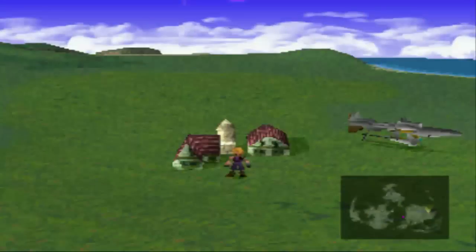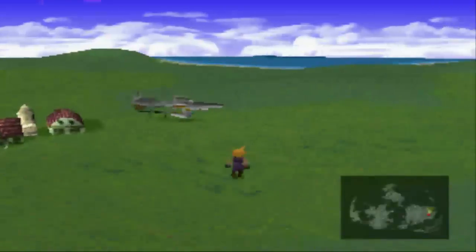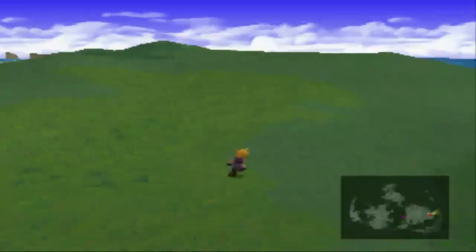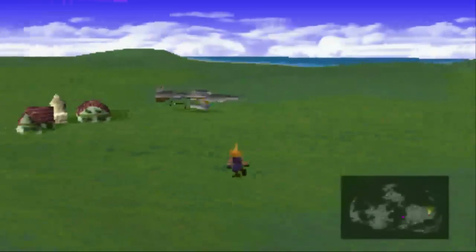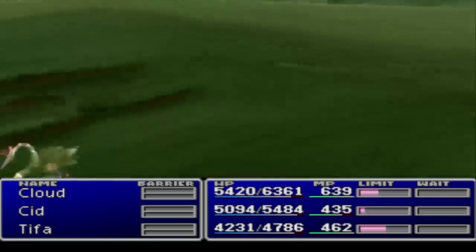Before these Chocobos can be bred, they need to mature, and this game tends to measure lengths of time by random battles. I tend to chill out and just run around outside the Chocobo Ranch with an enemy lore materia on, get into about 15 battles, and then they're usually ready to go. You can really mature your Chocobos before or after you race them — for some reason, although you can't breed Chocobos right after they're born, you can race them. So whenever you're ready, feed them about 30 Silcus Greens each and then fly to the Gold Saucer.